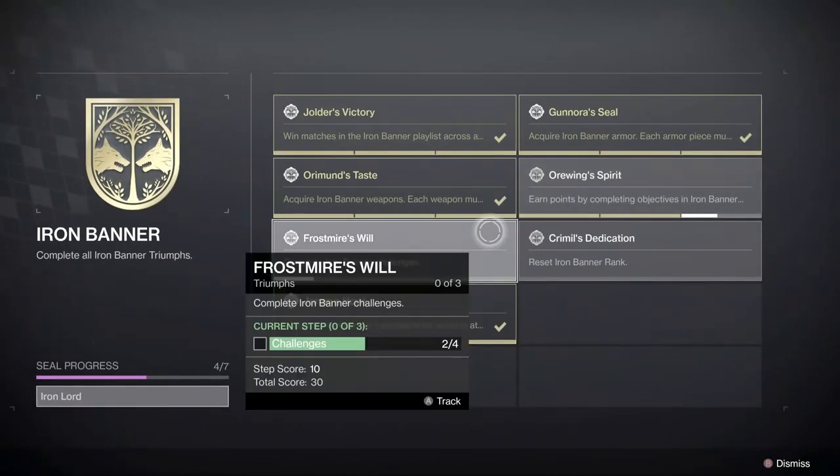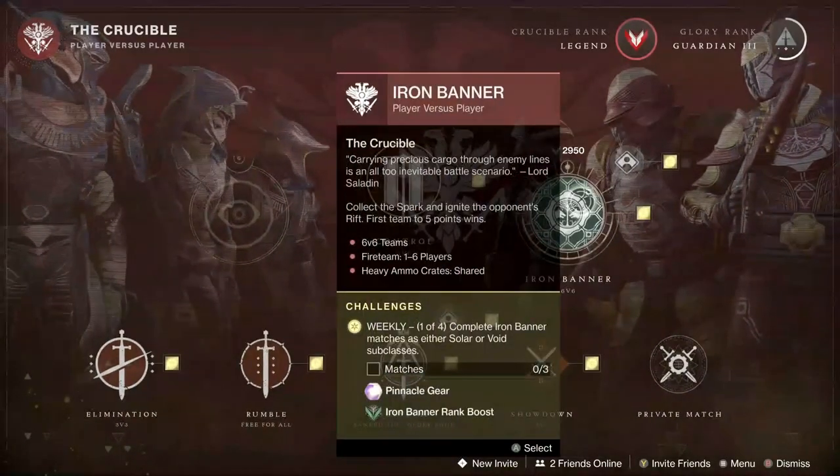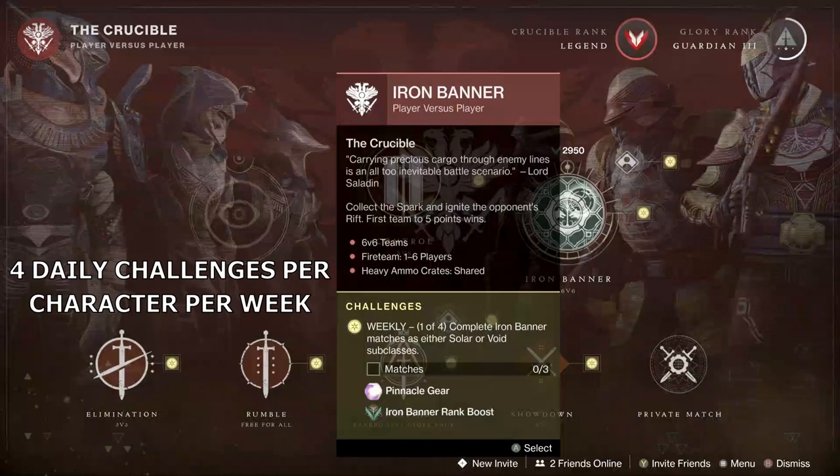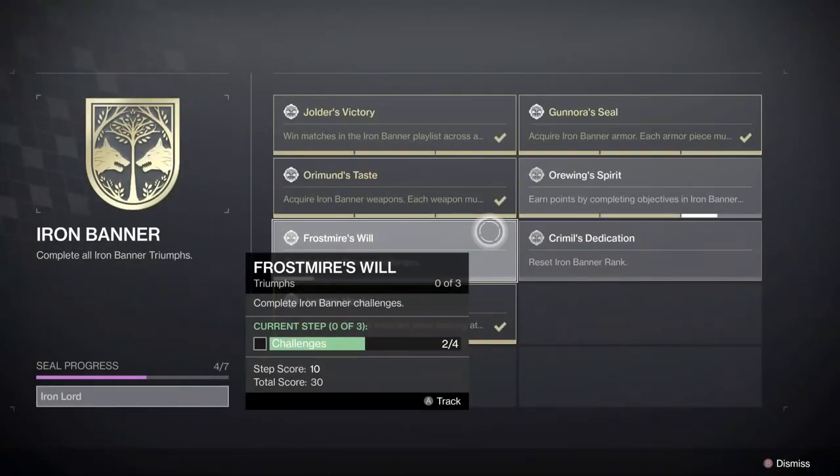Frostmire's Will requires you to complete 12 Iron Banner challenges. Unlike previous seasons, the 4 Iron Banner bounties are now gone. In their place are 4 daily challenges that should reward a pinnacle gear each time. You can complete 1 a day on each character, so if you do this for 4 days on all 3 characters you will complete this triumph. To find the daily challenge, hover over Iron Banner in the director and you will see it — it says weekly but this is actually a mistake, it is supposed to say daily. I currently have 2 out of 12 for this triumph.